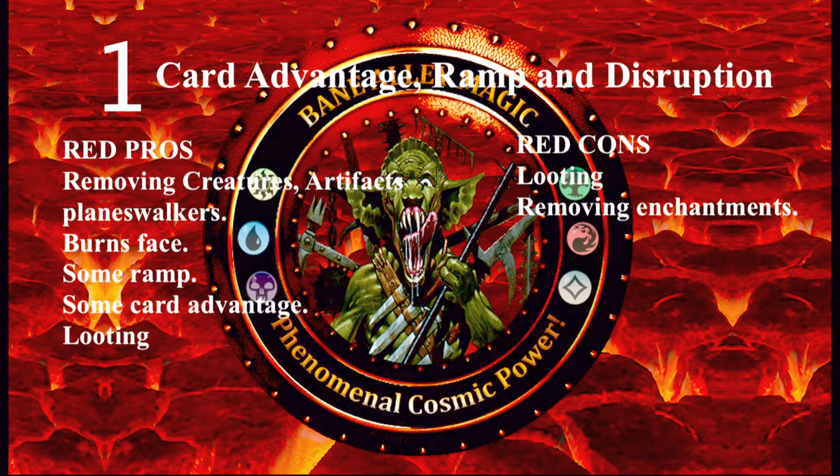There is also some ramp in red, but it's a pretty circumstantial type of ramp — ramp you have to use right away basically. But there is also Brass's Bounty, which is a pretty sweet ramp spell.